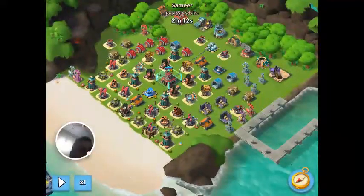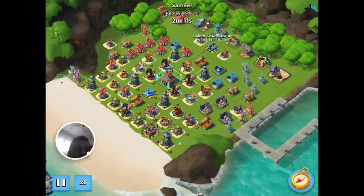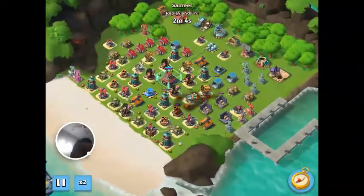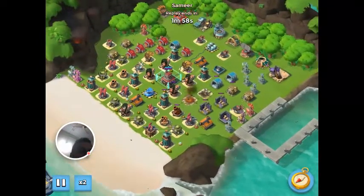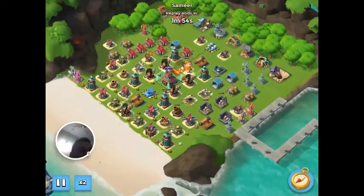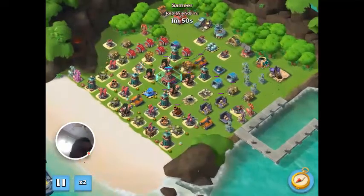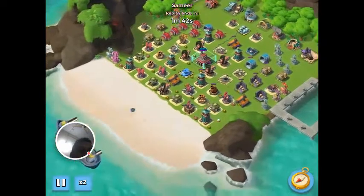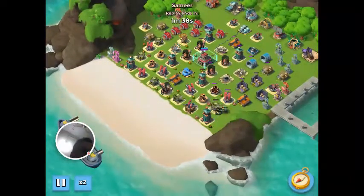This is the layout for stage 6 — it had six ice statues, a shield generator, and a shock blaster. It was shield generator level 3 and shock blaster level 3. What I did was I took out the rocket launcher and shock launcher on the right side, and the rocket launcher behind the HQ.